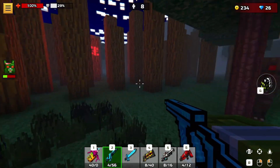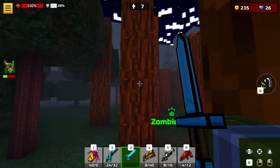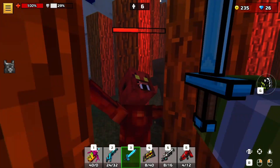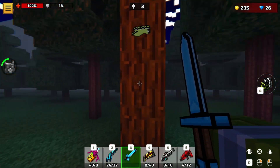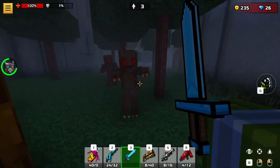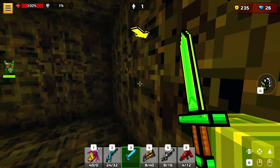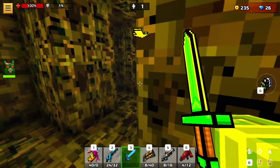The zombie cat that I have does help and I get to collect a good amount of coins. My knife does wonders too — it's a two-hit. My zombie cat! I have a little time, I gotta go this way. The arrow is pointing this way — I gotta go back to all of this again to kill the last enemy.